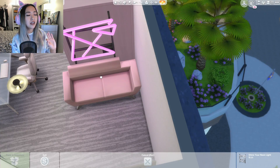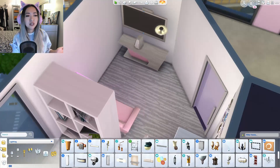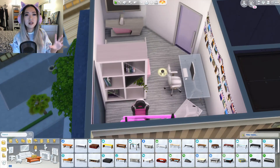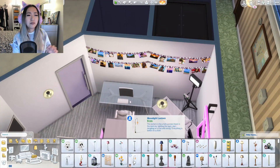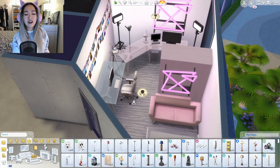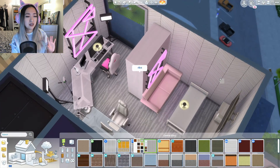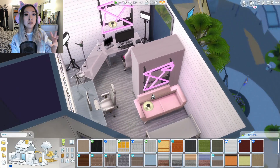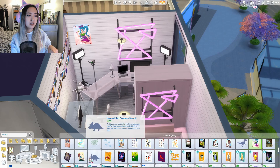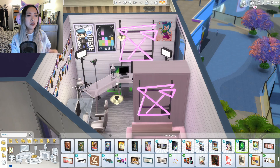I used the neon pink Moschino stuff pack neon sign — I've never really had a practical application for it, but in this room it's really cool because a lot of streamers have neon lights in their backdrops. I also used the lighting stands from the Moschino stuff pack, because when you're a YouTuber you have lights. I actually have a ring light, so I'm surprised they didn't add a legit ring light to that pack.